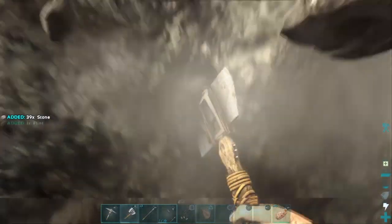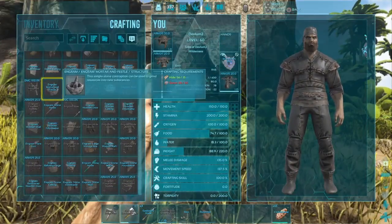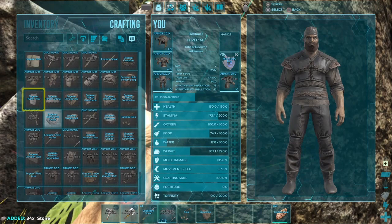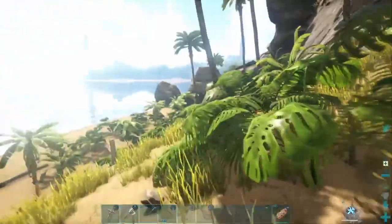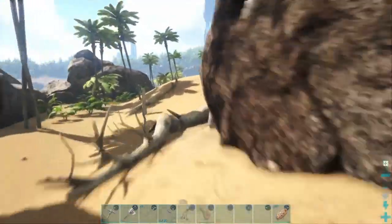Trust me, the mortar and pestle is going to be useful for taming. Which one should we tame first? I think we should tame the parasaur first - it's a nice ride that'll help you get around faster. It's basically a workhorse - faster than a trike, not as strong though. It's not as fast as raptors and not as strong as trikes - it's right in between. Easy to come by, easy to tame.